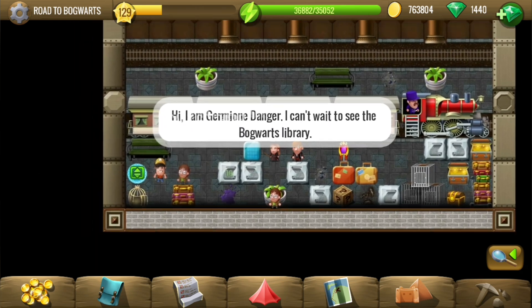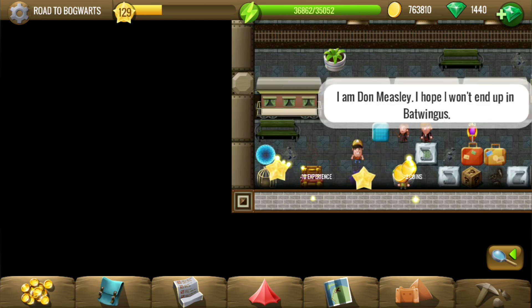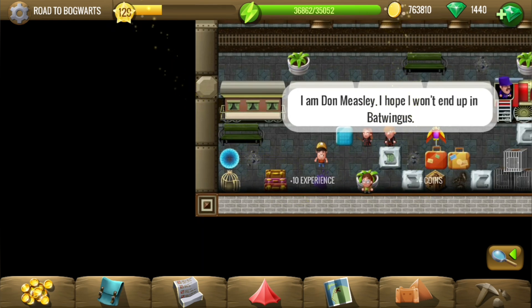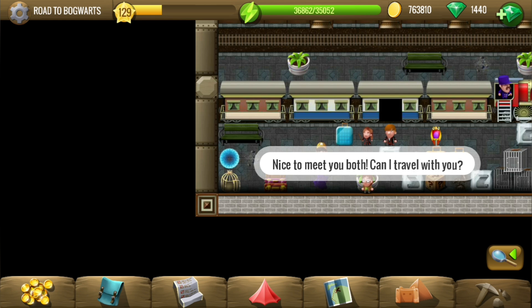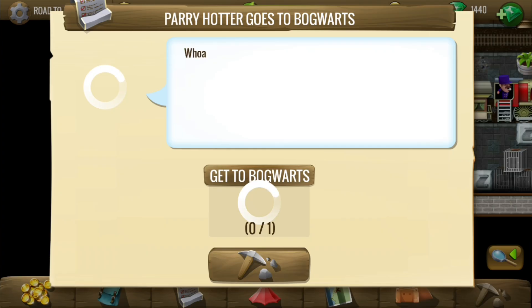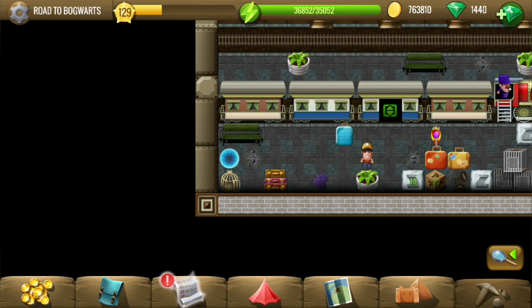Looks like this is the express we are boarding soon. It's Germany instead of Hermione, and Measley instead of Weasley — they are good at changing names. Of course they can't reference the real characters. Well, let's get to Bogquarts instead of Hogwarts.